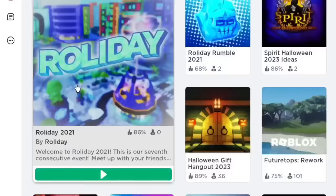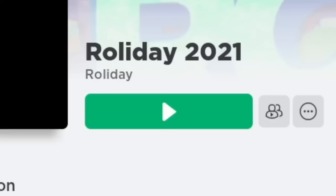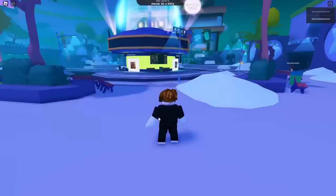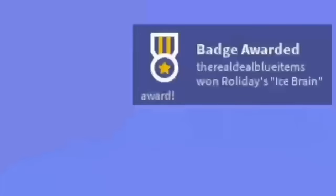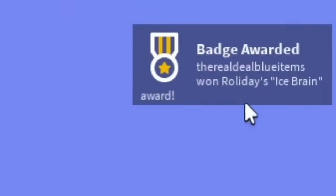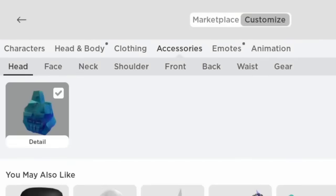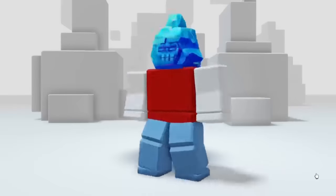The first game is called Rolladay 2021, and it is made by Rolladay themselves. When you join in, you get the item — wait a few seconds to get the badge. When you do, you know you have got the item. When you go to Customize your avatar, the item should appear in the accessories and then head. If you join the game, you should have this epic ice brain head.